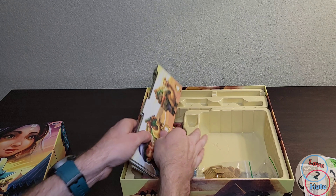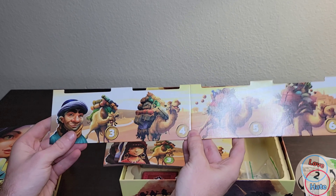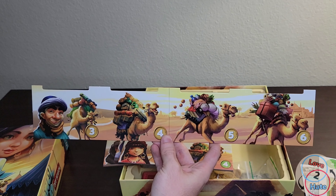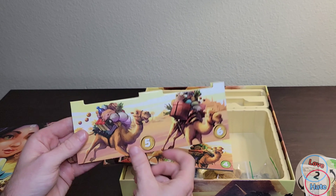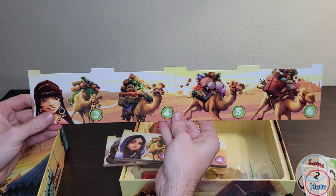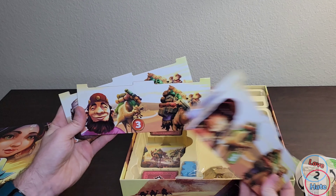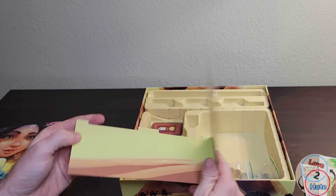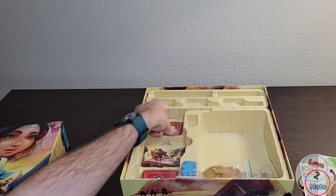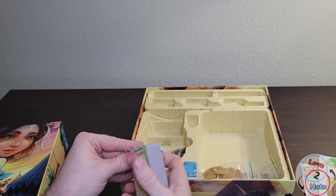There's also a stand that's going to hold some of the tiles, so we'll have to put that together and see what it looks like. We've got player boards here — these unfold — and they'll be for each player to place the different items their camels are going to be carrying. This is kind of a push-your-luck betting game where you load up your camels with items and you don't want to load them up too much, otherwise they'll collapse and you won't get any points. These are high quality, really nice player boards — love the artwork.